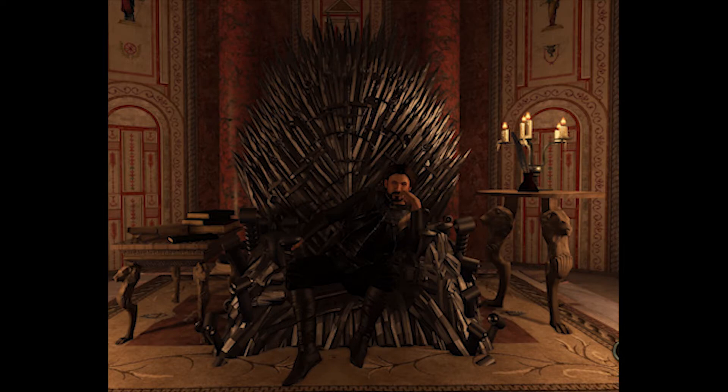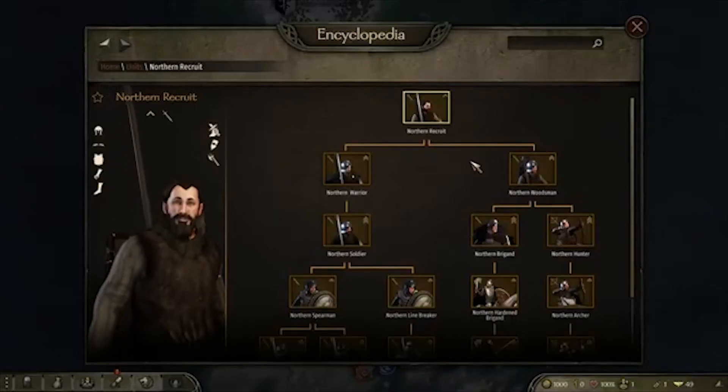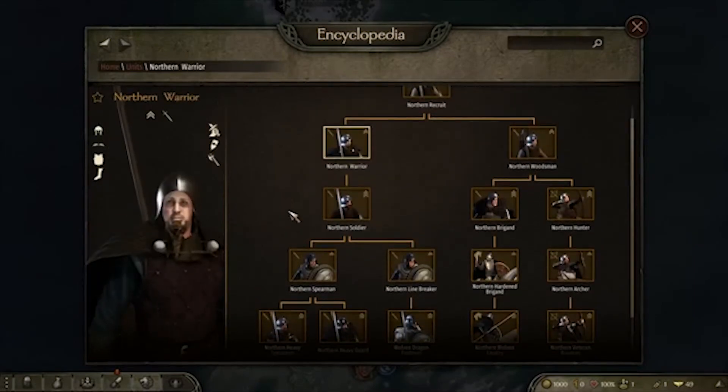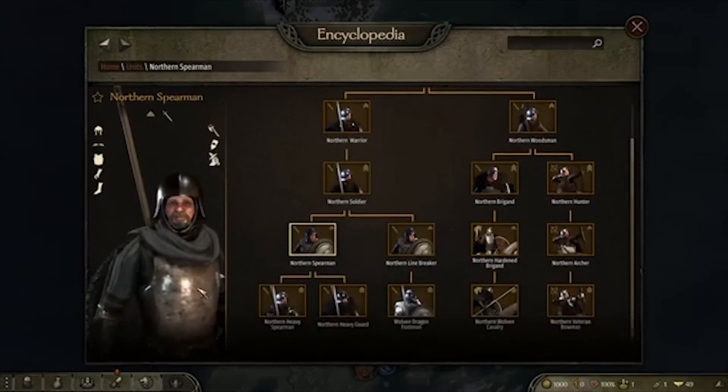They've redone all the troops as well. So if you're trying to raise up the North and take over, or fight the White Walkers, it's all up to you. If you look at the troops now, these are the Northern troops — starting from a Northern Recruit, you can move down towards the Northern Warrior. They're quite basic, they have the leather armor like you usually see in Bannerlord.